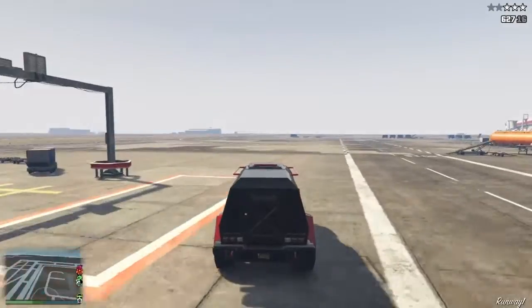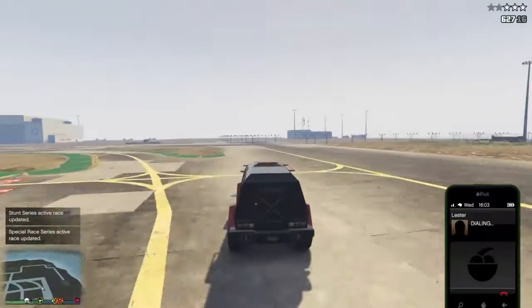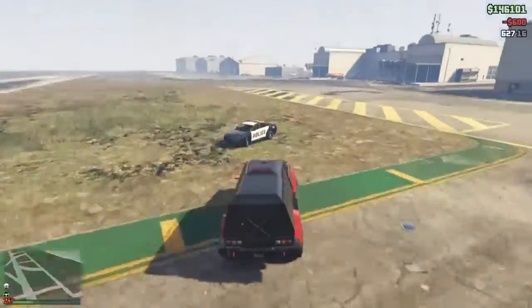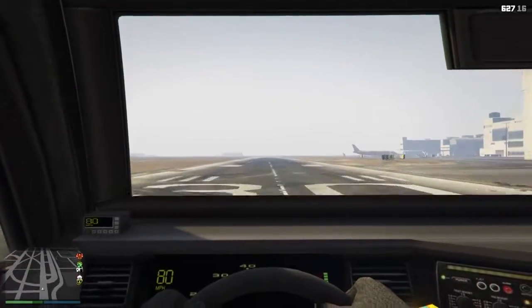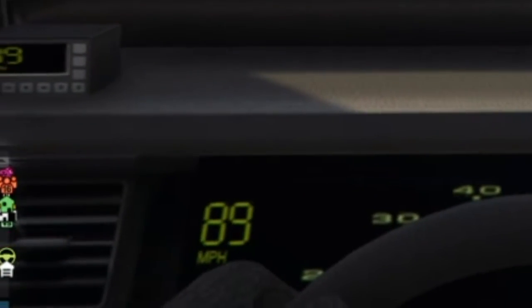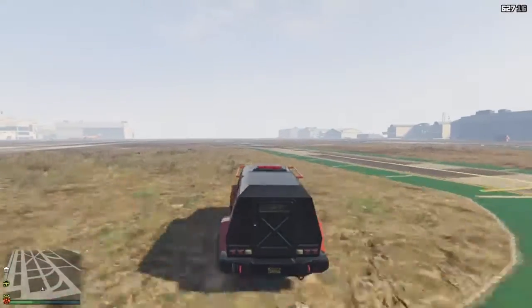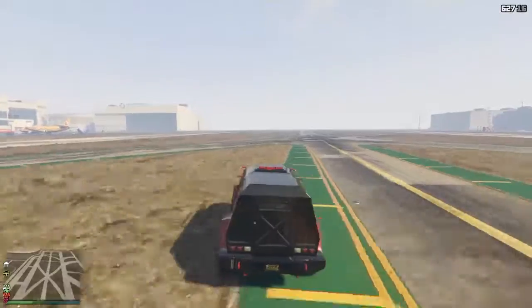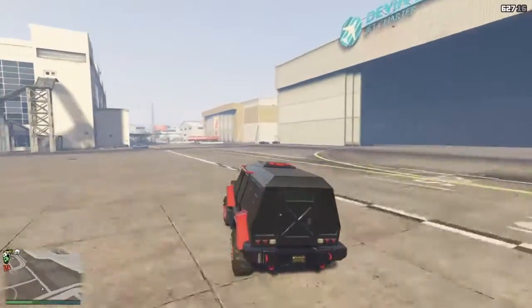Next thing about the Insurgent: the speed. For an armored vehicle, it actually is pretty fast. It goes 94 miles per hour. For an armored vehicle that can't even be picked up by a Cargo Bob, 94 miles per hour — in real life that's really slow, but in this game it is amazing.